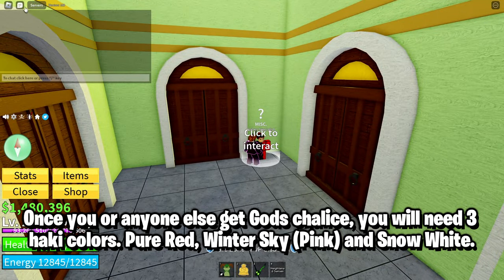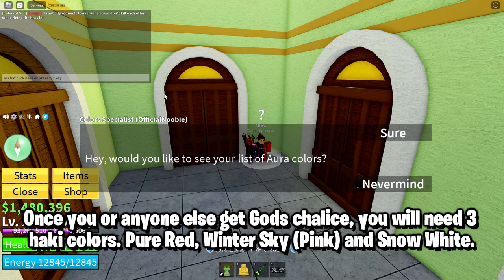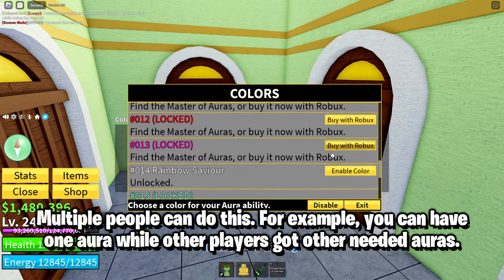Once you or anyone else get God's Chalice, you will need three aura colors: pure red, winter sky, and snow white. Multiple people can do this. For example, you can have one aura while other players got the other needed auras.